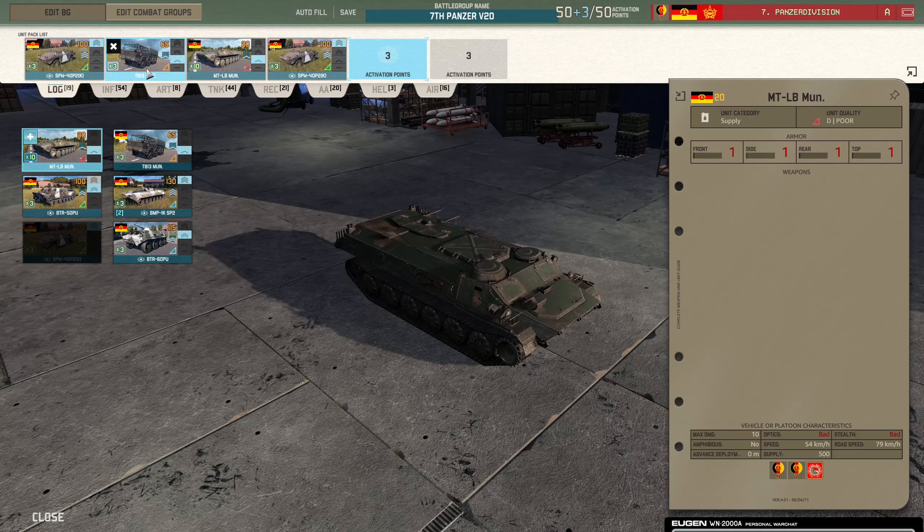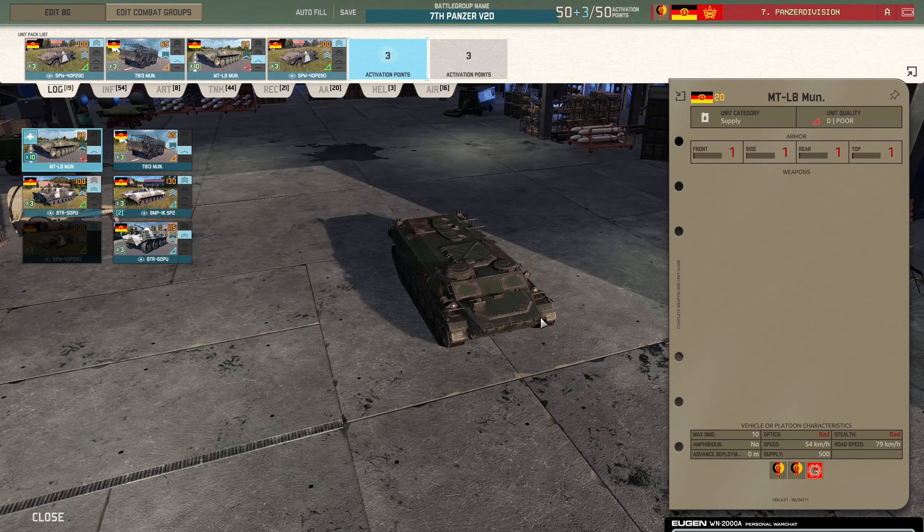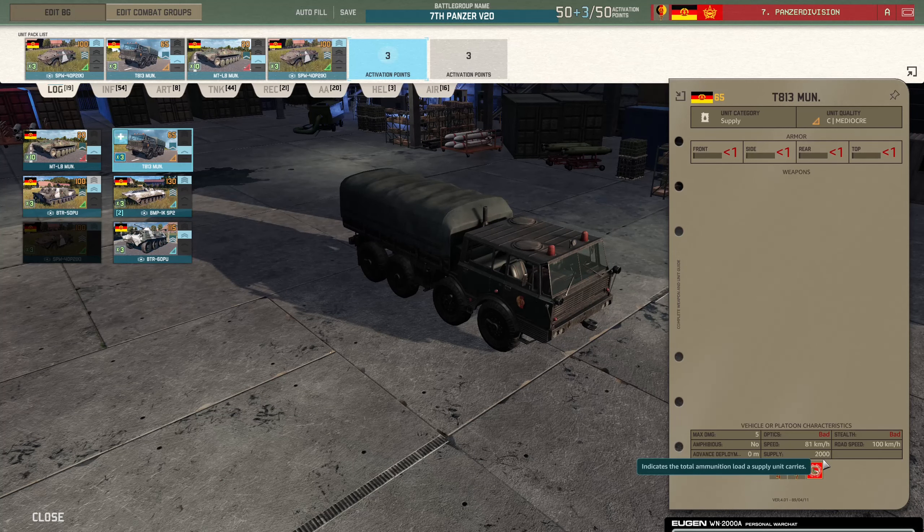For supply you've got two options. You have the MTLB munition which is 500 supply per unit, 10 units, 5000 supply per card at 20 points per 500 supply. The advantage is you get 10 of them, they're cheap and armoured, so you can stick them everywhere and if they die it's not a big deal. They'll resist a little bit of artillery and when they run out of ammo you can use them as a sponge in your push.